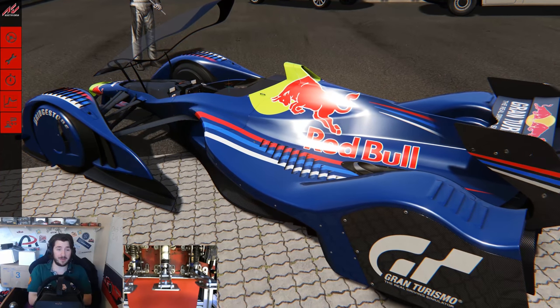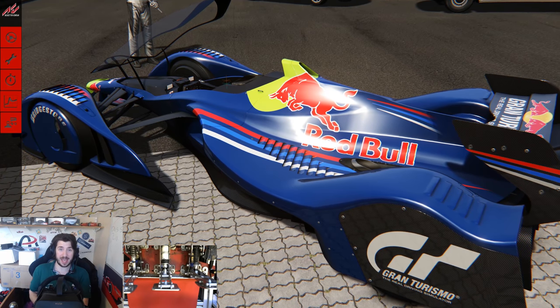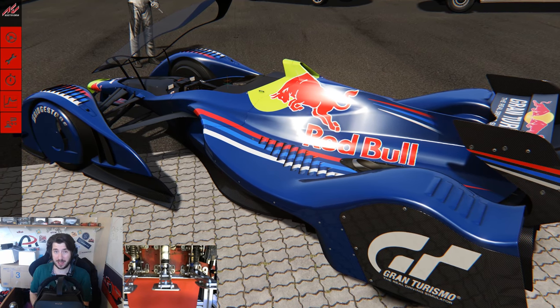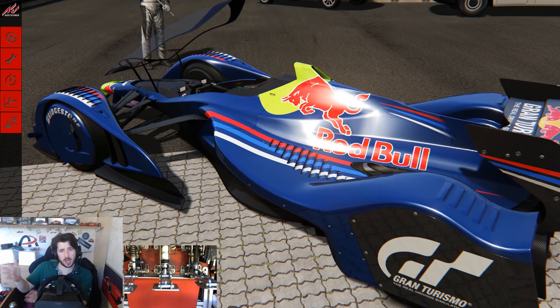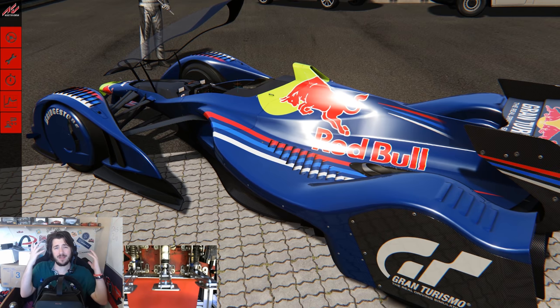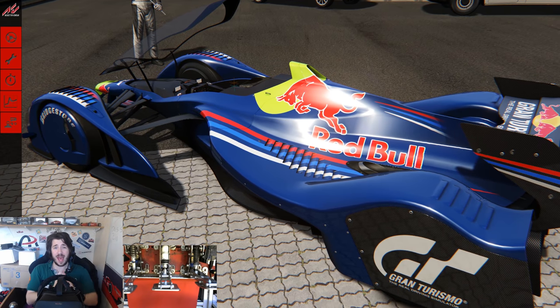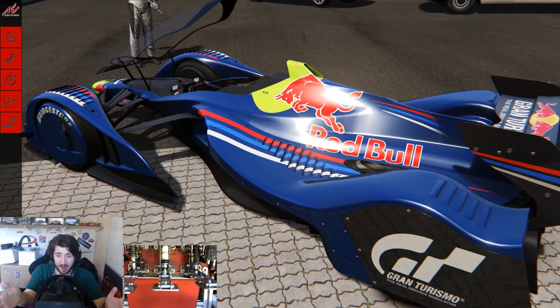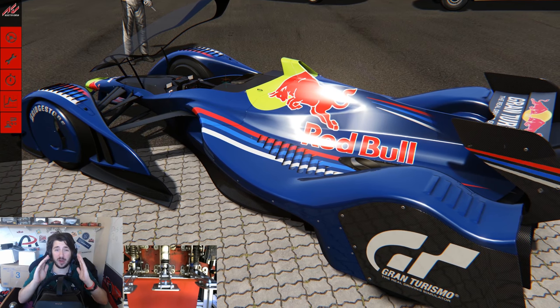Today I'm going to be doing something rather foolish, which is try and hot lap the Red Bull X2010 around the Nordschleife. The X2010 is the result of the guys over at Gran Turismo going over to Red Bull and saying make the fastest car possible free from regulation, and this is what they came up with. And as you can probably tell by the look of this car, this thing is the fastest car by far I have driven in any sim.